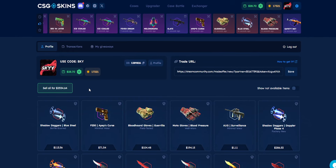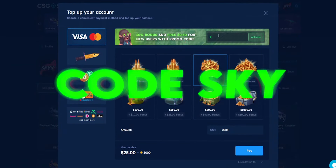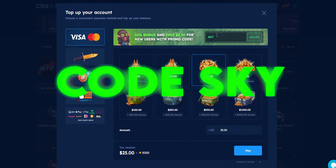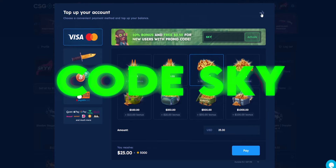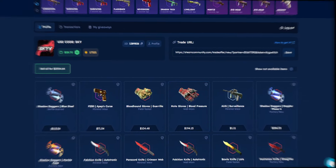Hopefully you enjoyed today's video. Smash the like button and use my promo code SKY in the top right-hand side. If this doesn't bring your luck, I don't know what does! Comment down below - peace out!